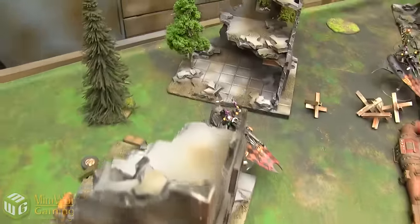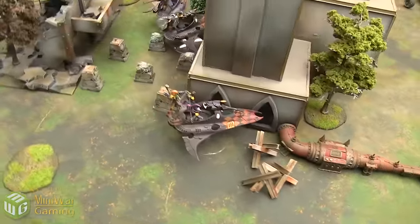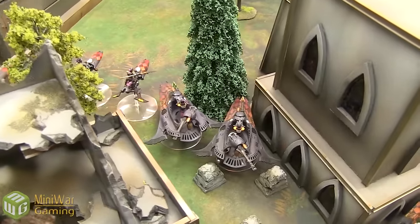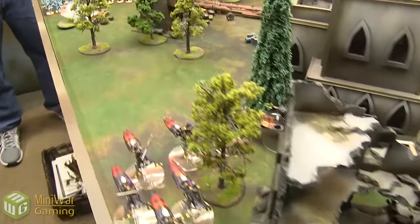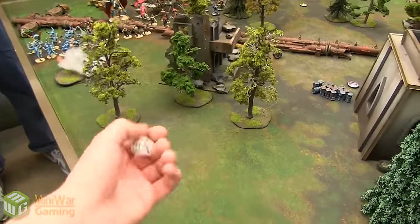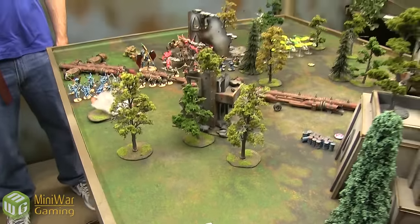Here is the board we're playing on. The game type is a Maelstrom of War: Tactical Escalation — turn 1 gets one objective point, turn 2 gets two, and so on. We rolled to see who deploys the first objective — John got a 4 and I got a 3, so John places first. Objectives 2, 6, 4, 5, 1, and 3 are placed around the board in ruins, forests, and near terrain features. John deploys first and goes first; I try to steal the initiative but fail.